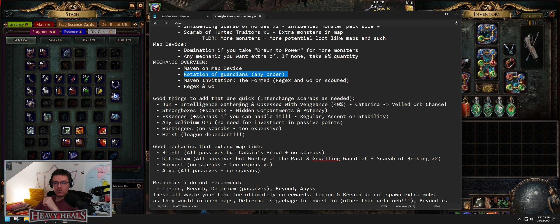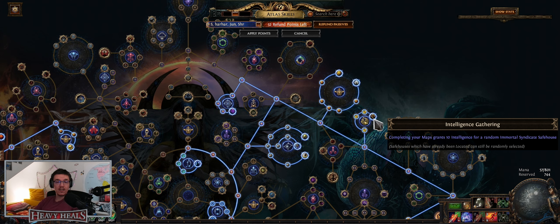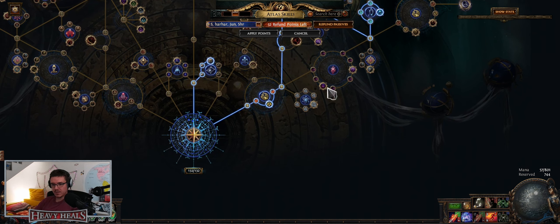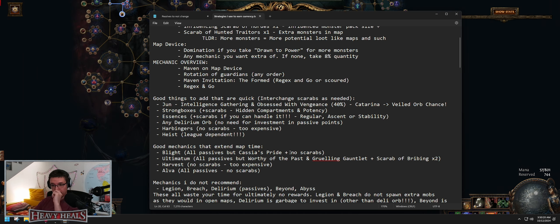Depending on the league you can get up to a divine and such, but you always get four — sometimes five, very rarely six — depending on how you roll these maps. The point is just to churn them. You can get awakened gems, more maps, more fragments, and such. You can also interchange scarabs as needed. June with intelligence gathering and obsessed with vengeance are good additions.